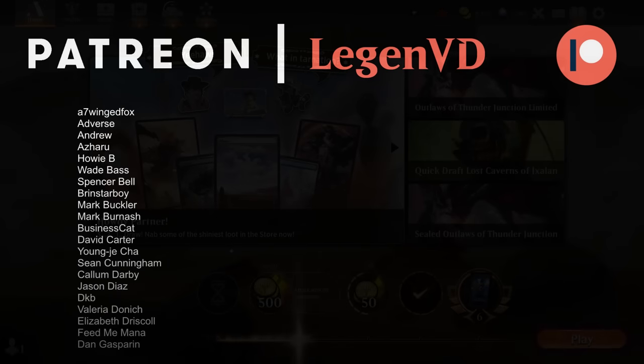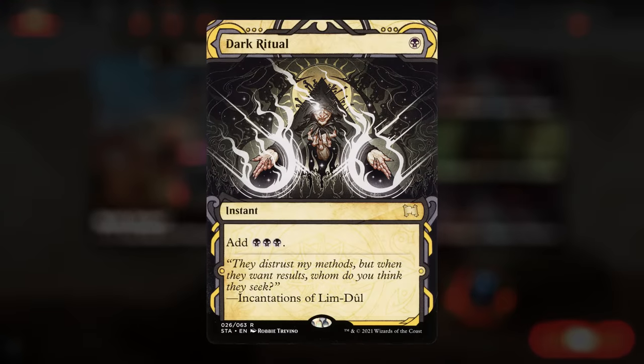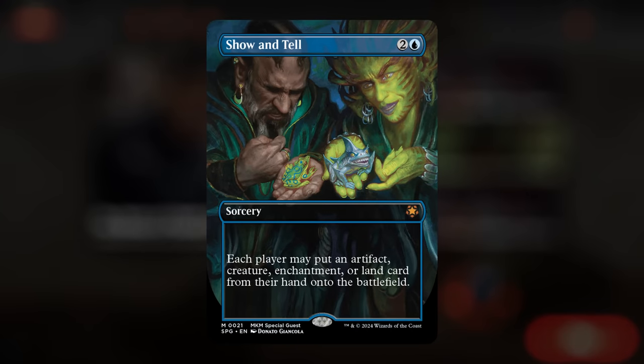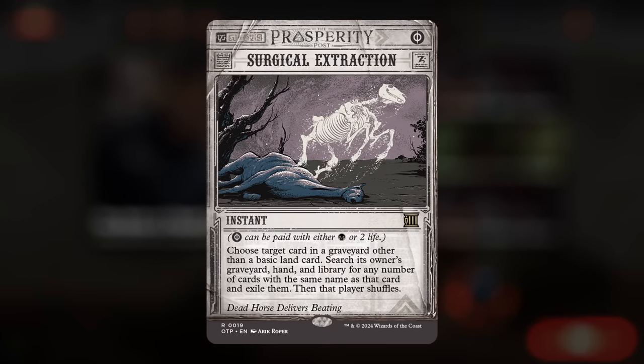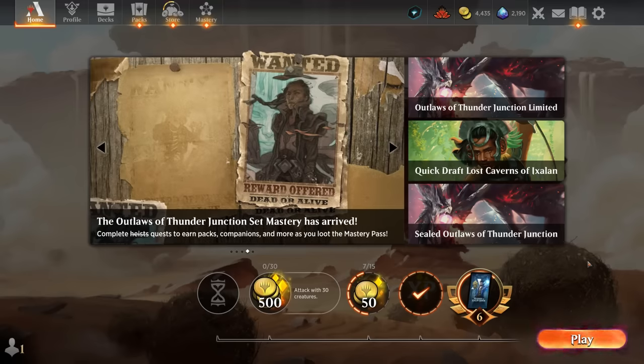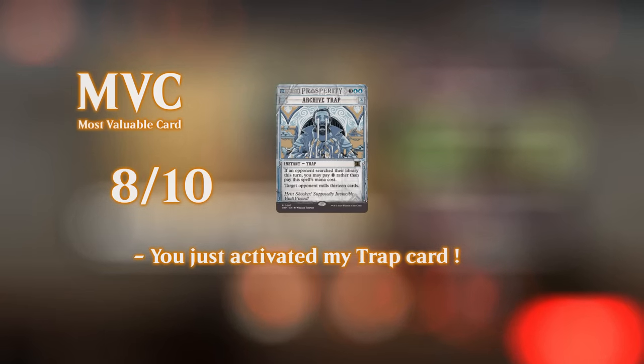Mill might be back on the menu. I don't think it's going to take over the entire format since we're still not playing some of the most broken cards — no Dark Rituals, Demonic Tutors, or Show and Tells. We are counting on cheap or free spells like Surgical Extraction and Archive Trap to catch up against unfair strategies. Surgical can be pretty nice against combo decks in general, but if we don't draw them we can get run over by aggro sometimes since our deck doesn't have a whole lot of interaction. All in all, a decent deck, and it should translate reasonably well to Best of Three since we can always bring in more counterspells or removal depending on the situation. Thanks for watching, hope you enjoyed, and as always have a nice day.